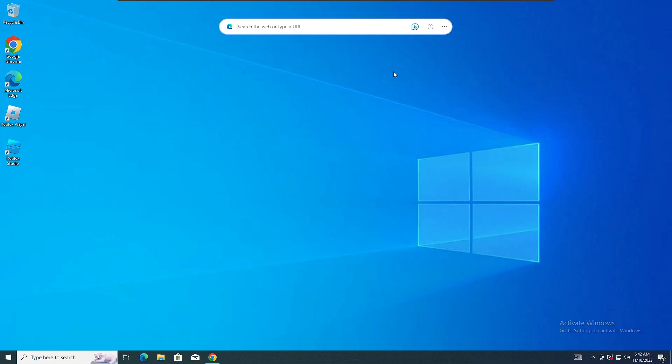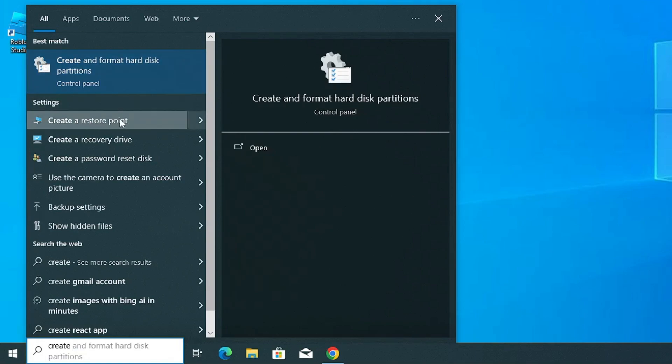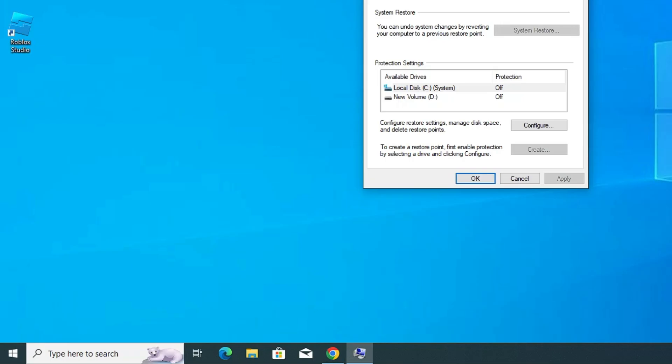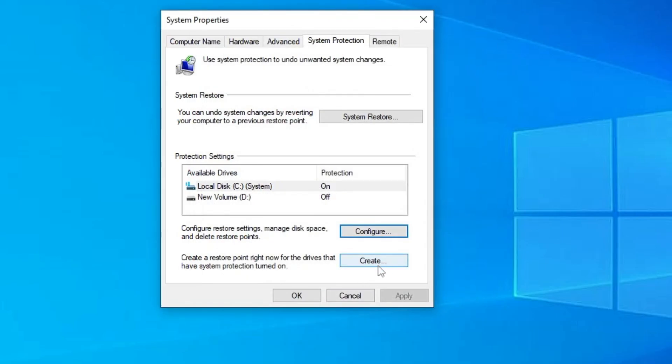Before starting, I would recommend that you should go ahead and create a restore point, so that if this doesn't work or you want to revert the action, you can quickly do that. Click on your Windows search, type 'create', and in the suggestions you will get 'Create a restore point' — click on it. At the bottom you will find the Create option. If it is not highlighted, click on Configure and enable system protection, click Apply, then OK, and you will find the Create option.